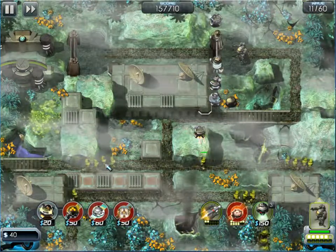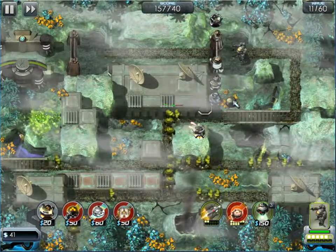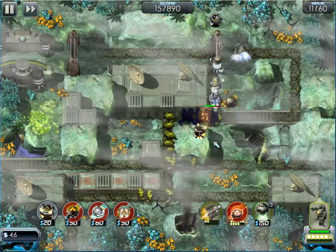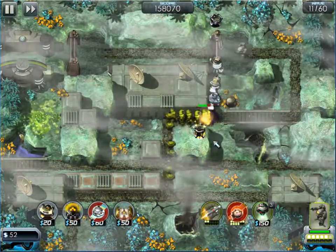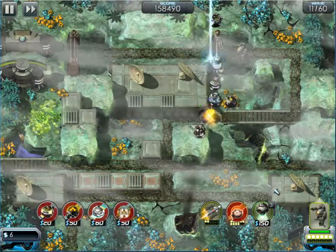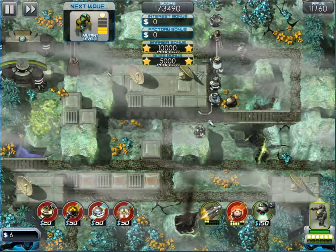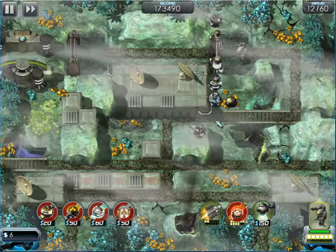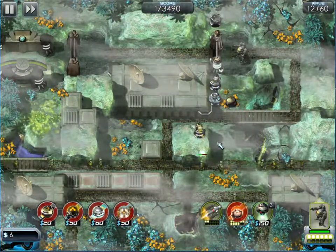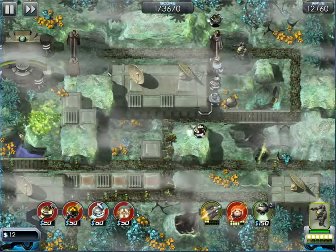Now these guys are a bit tougher — this is going to be more of a challenge, but the bomber will take effect here. It's an area effect weapon. We're almost up to the next upgrade — I've now got two killer towers next to this slower, so this is really the death zone. But I need to get some more towers in. That's what I'm aiming for this round.